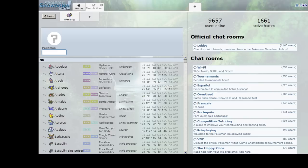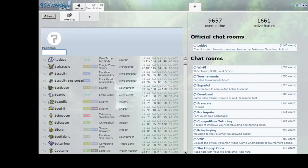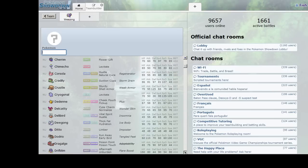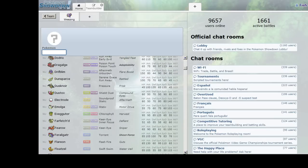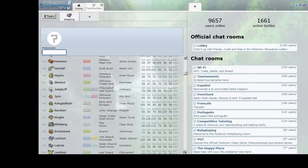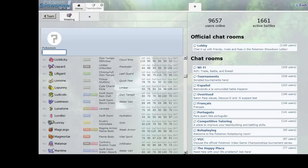Psychics tend to carry Shadow Ball or Signal Beam to deal with other Psychics, or the occasional Dazzling Gleam. Looking through the list for notable specially defensive Pokemon who can handle Psychic types: Liepard is a Dark type and immune to Psychic, but his defenses are terrible and he's not much of a wall, so we don't want to use him.